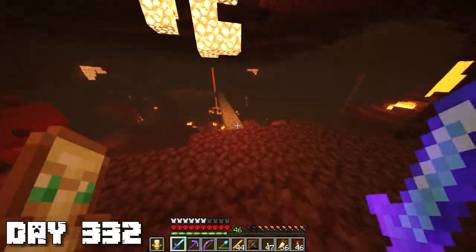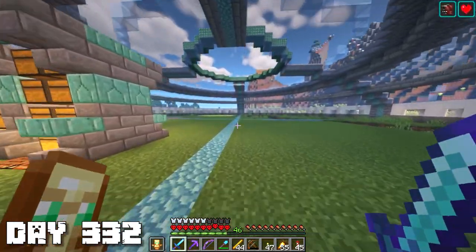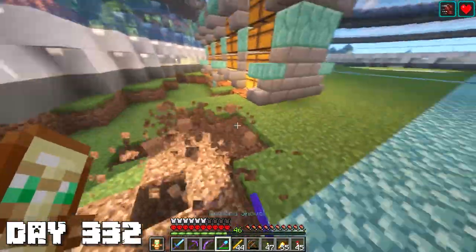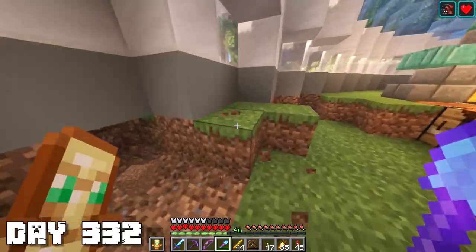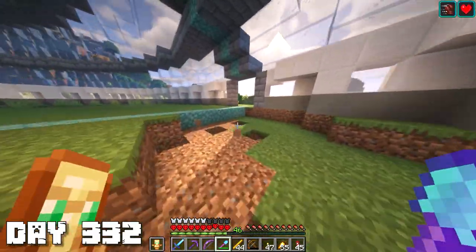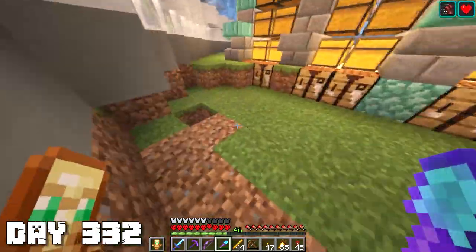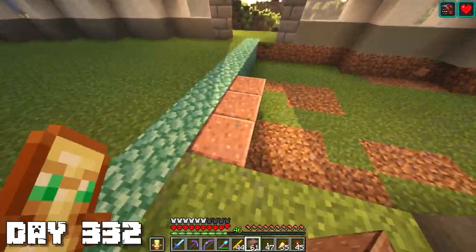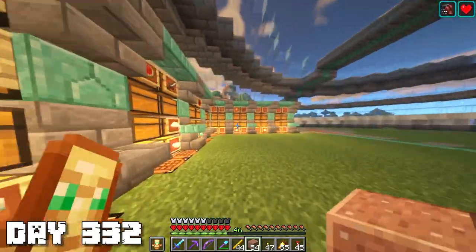I really need to get Looting on my sword - farming blaze rods without it just completely sucked. I'm kind of lost in the Nether. Next up on my list is to choose where I'm going to be building the brewing area. I think I found a good spot - back here behind my sword system, just along this wall would be a pretty nice place for brewing supplies. I'm not really sure what the flooring should be.